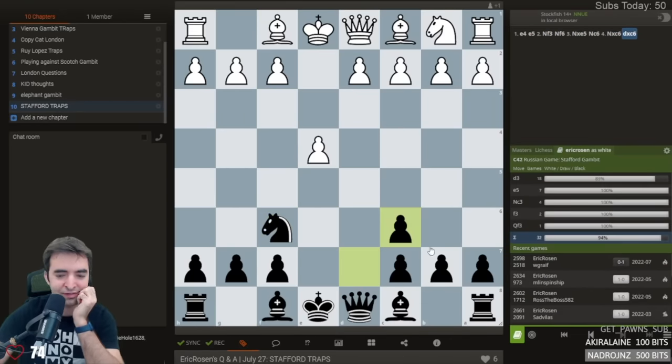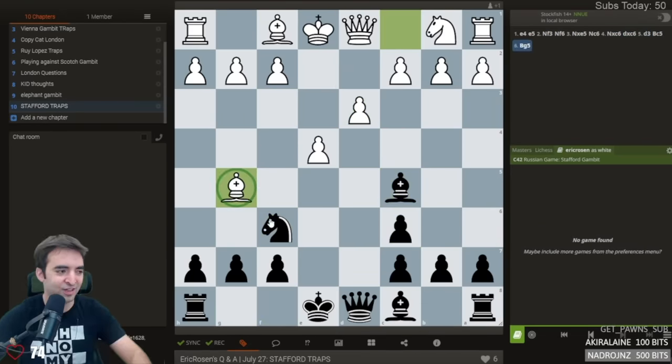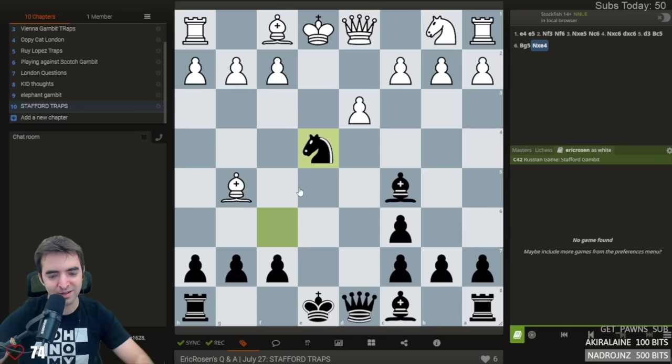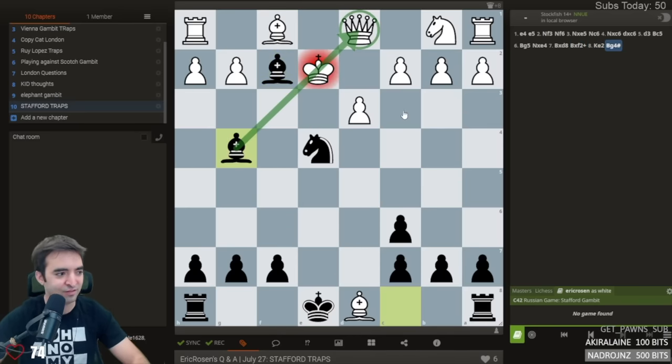The legendary 'Oh No My Queen.' All the traps are going to be from this position. This is like the first one to know. You take here, you say 'Oh No My Queen.' Someone call an ambulance, but not for me, because this is checkmate.